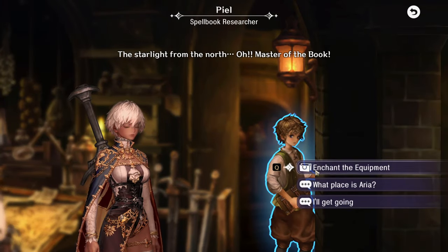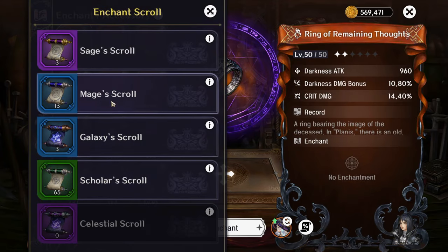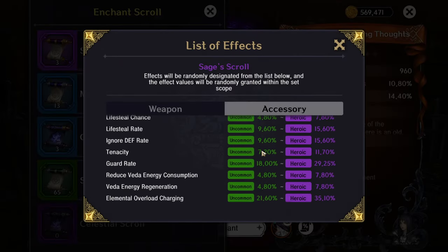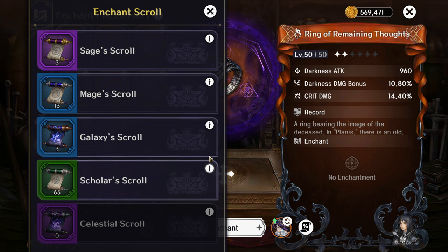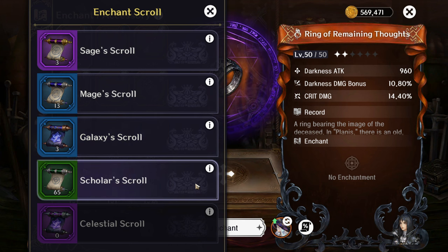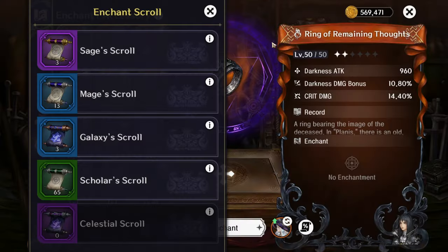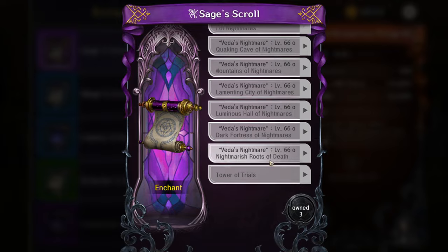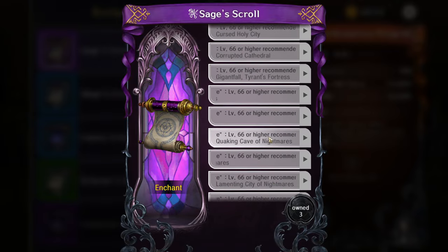For the sage scrolls — same idea as gems except they're not so specific on where they drop. I only have three of the purple ones; they're a scarce drop. You get them from nightmare beta dungeons — I believe any of the stages there. For galaxy scrolls, I believe these are only from the tower at the moment, though I could be wrong.